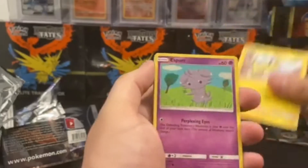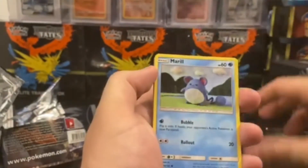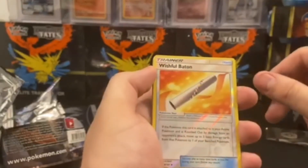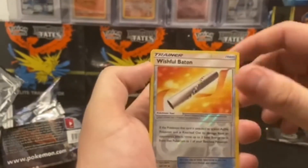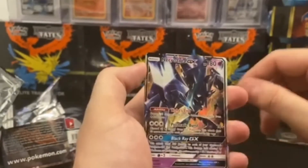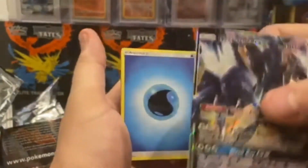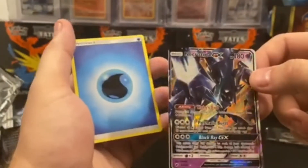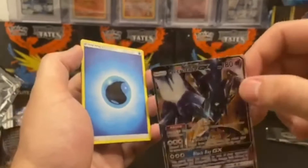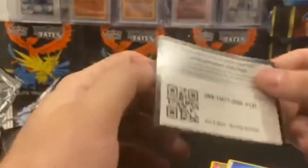Noibat, Pikachu, Espurr, Pan, Sage, Marill, Wishiwashi Reverse Holo — I'm very wishful right now. We got something in — Necrozma, Necrozma, Necrozma GX! I got it! That's pretty cool looking. See, we needed one of those cool looking Pokemon and we got one. And the code card right there.